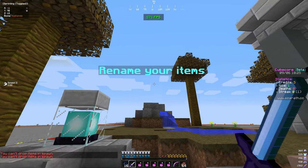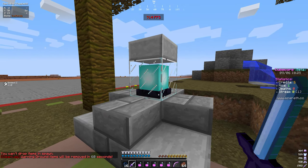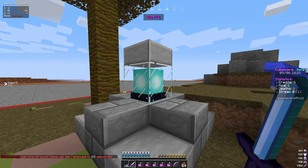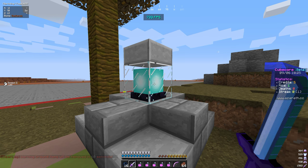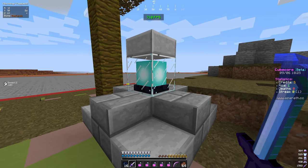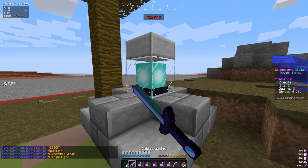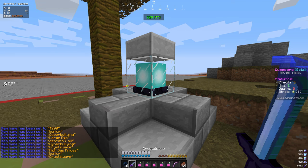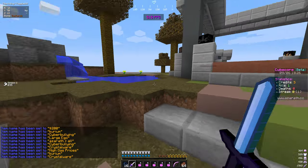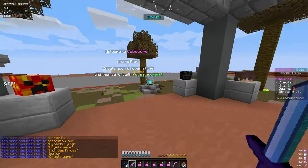The next thing is renaming your items. Basically, every beacon in spawn will allow you to simply right click it with any item, and it'll pick a random name from a list that has been created. You can add more, or you can tell us more names to put in via suggestions in the Discord server. You just right click it and it gives you a random name — like 'Crystalware.' Pretty sick. So that's our sword name, and that's pretty much how that works.